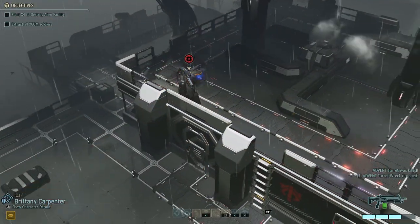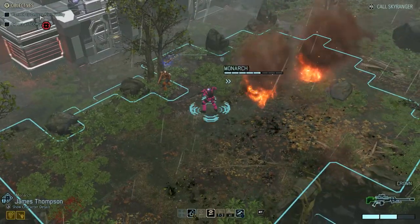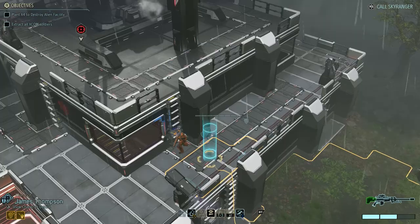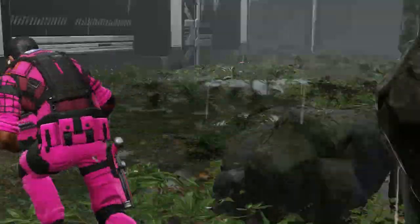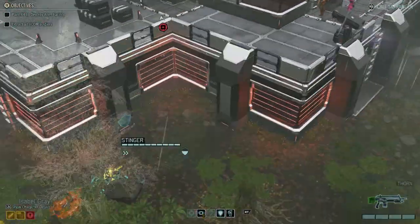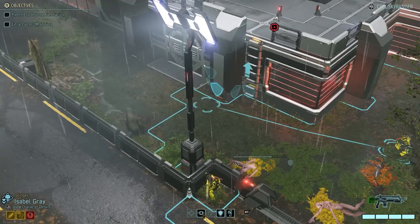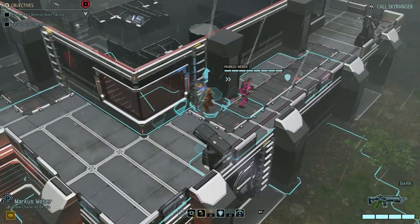Good, we got it done. Now we're going to move up with our sniper. How far can I get? I can get here. I'm going to go here with Monarch. Their turn - don't see anything. We're going to start moving towards breaching over here, so we'll put Stinger there.